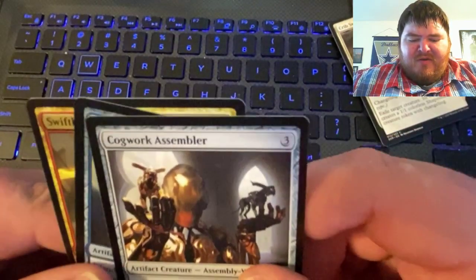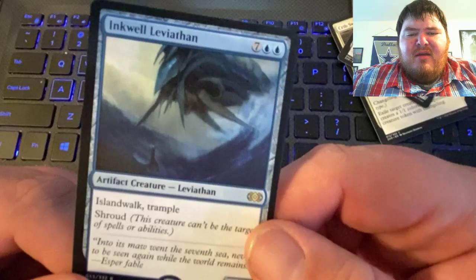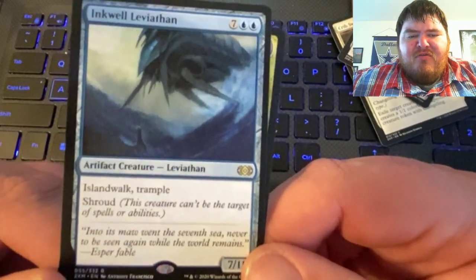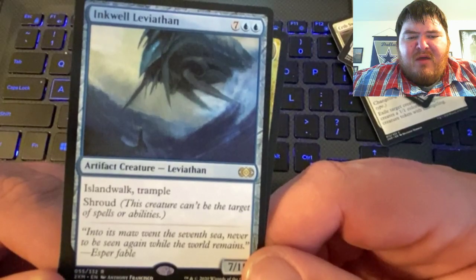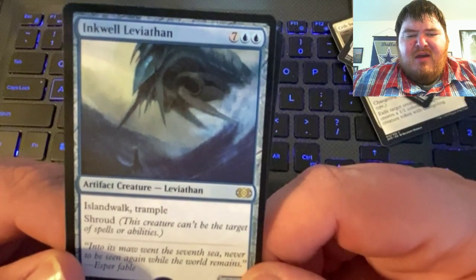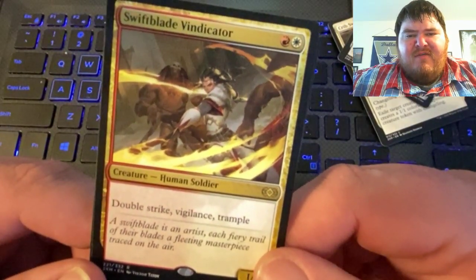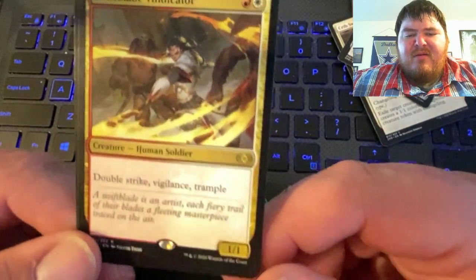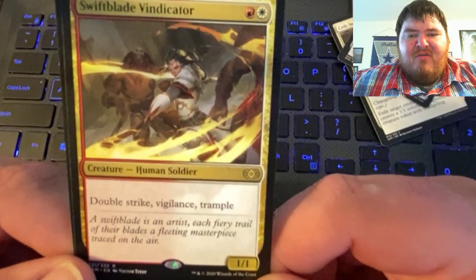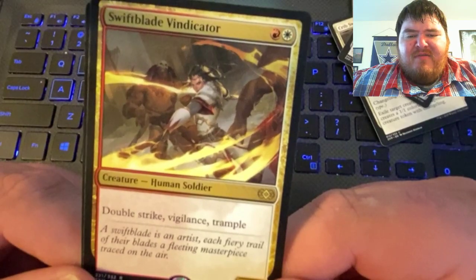The next two are the rares. We got Inkwell Leviathan — it's an artifact creature with islandwalk, trample, and shroud; this creature can't be the target of spells or abilities. I'll have to look up what islandwalk is. My second rare is Swiftblade Vindicator — he's a 1/1 but he's got double strike, so it's basically a 2/2. He's a creature — Human Soldier — with double strike, vigilance, and trample.